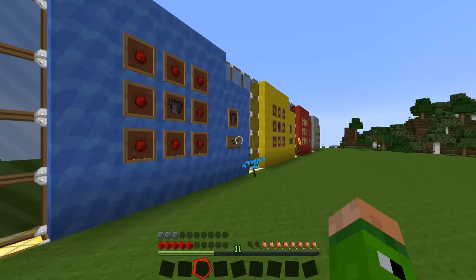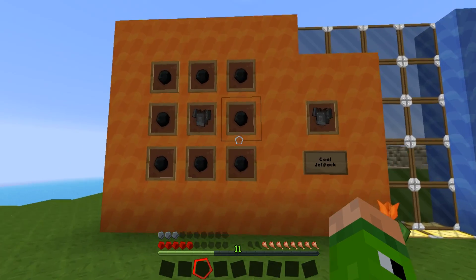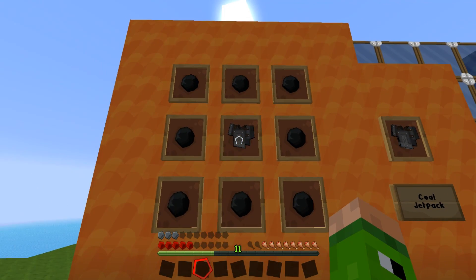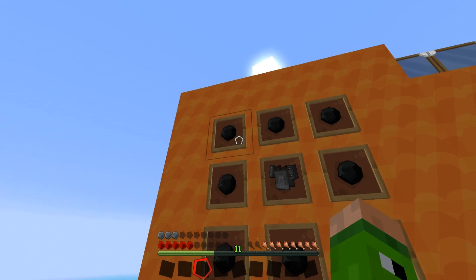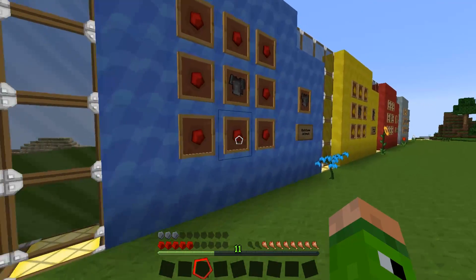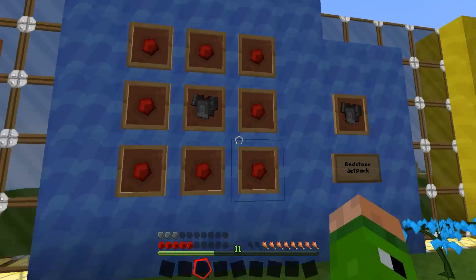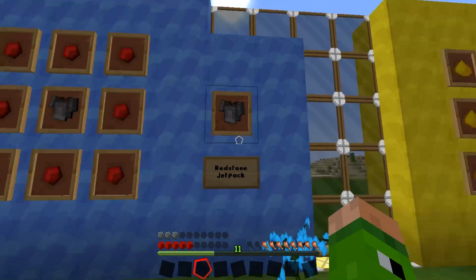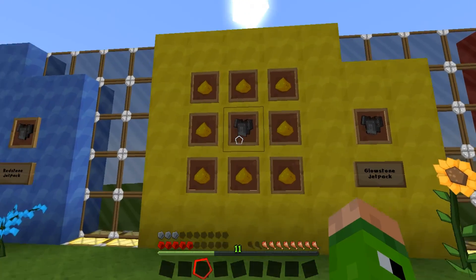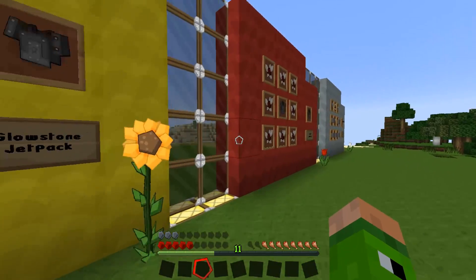Here are the crafting recipes. There are four jetpacks you can make. The first one is the coal jetpack — that is an iron chest plate surrounded by coal. The next one is the redstone jetpack, which is redstone surrounded by an iron chest plate.